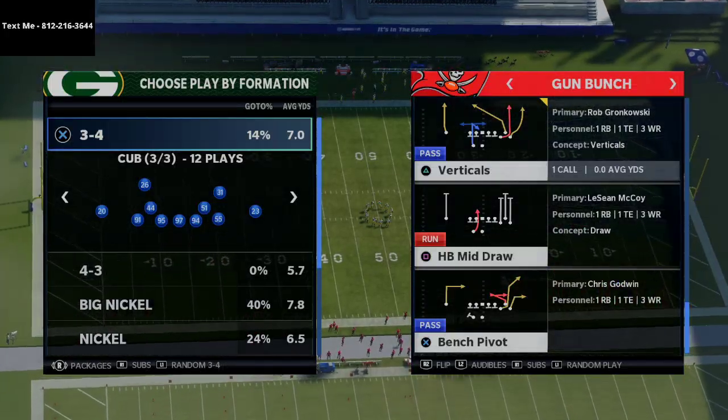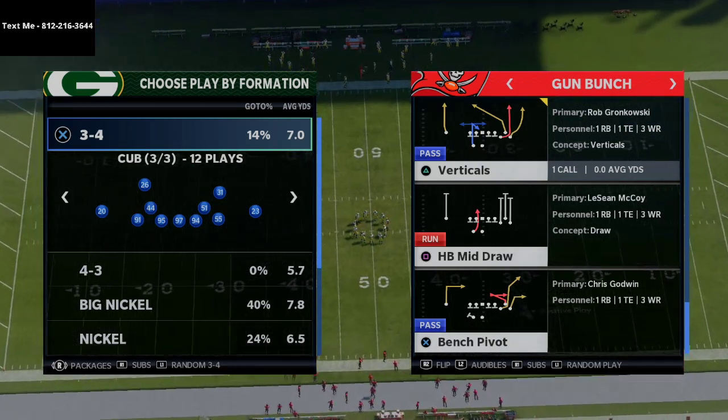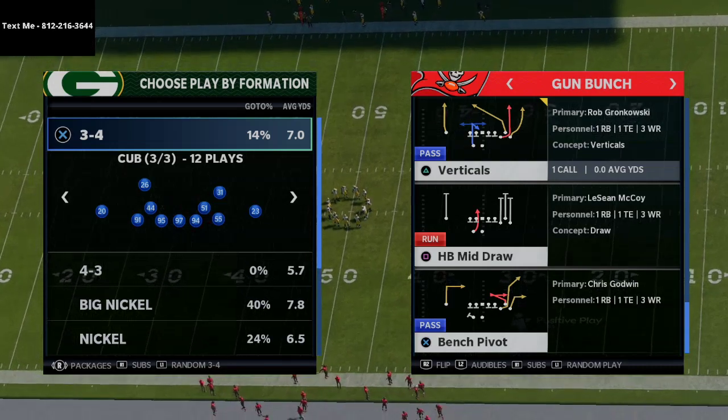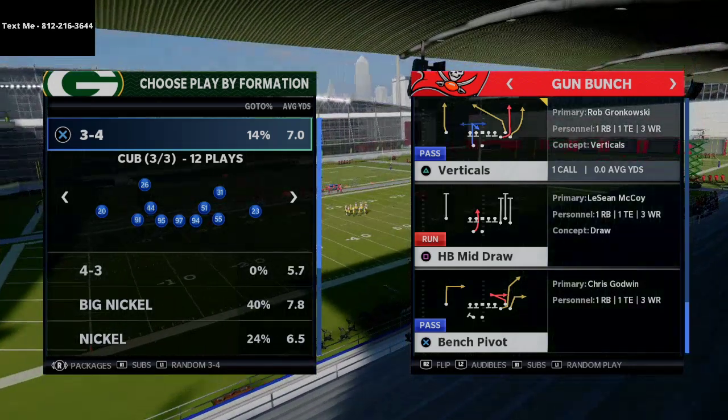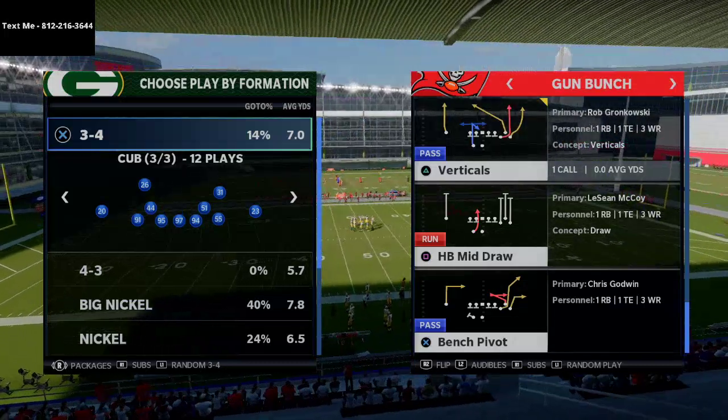In today's Madden 21 tip, I'm going to be breaking down a nice one-play touchdown against cover three. This is also a really good route that can beat every defense in the game, and specifically it's really good against man-to-man and zone coverages, especially when the defense is giving you a little bit more time in the pocket. This route is going to be really powerful.